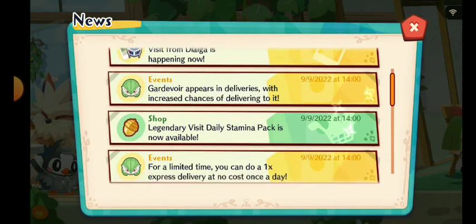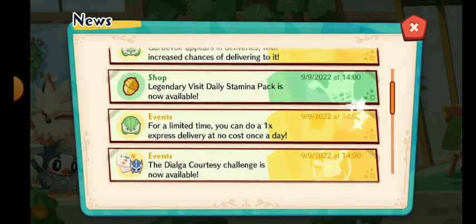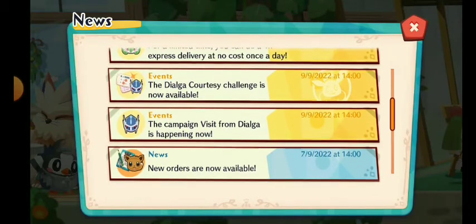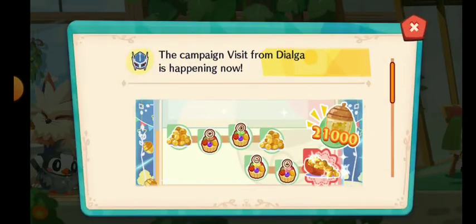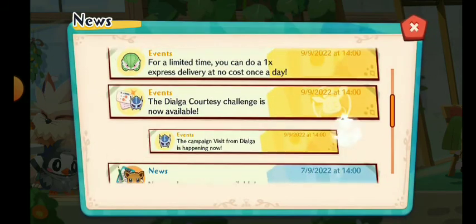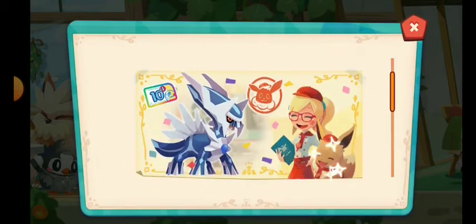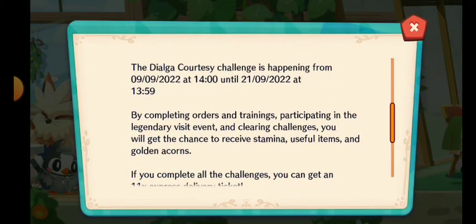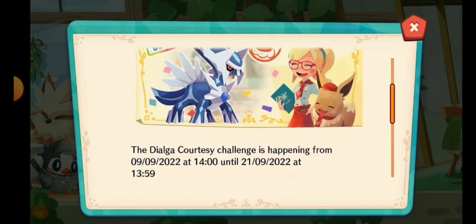We have three, actually maybe five or six new things. The campaigning visit from Dialga is happening now, so every time you log in you'll get some amazing rewards worth 20,000 acorns, which is very amazing. We also have the Dialga courtesy challenge, which is very cool — by completing this you will get tons of Dialga rewards.